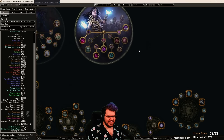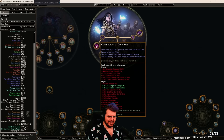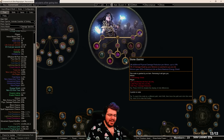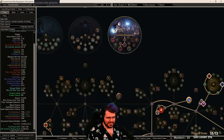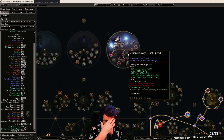I've put in Bone Barrier because it was the cheapest set for me at the time, but it means I get all five ascendancy nodes: Bone Barrier, Unnatural Strength, Mindless Aggression, Commander of Darkness, and Mistress of Sacrifice. If you plan on following along, you don't have to get the same pair as me — any of the four pairs on the outside would do, whichever is cheapest. Keep in mind we're only three or four days into the league, so there may not be many copies available. Don't go spending 70, 80, 90, or 100 divines on a set — more will show up.